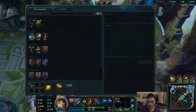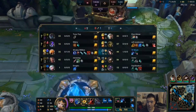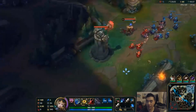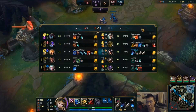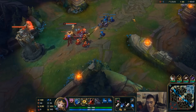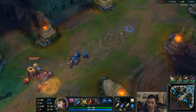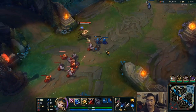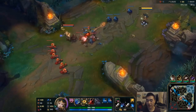He goes back with 1700 gold and goes for Sheen first. I thought he'd go for Tiamat first, but those two long swords are going to turn into Tiamat and that's when the farming really starts. He farmed really well — 44 CS at 5 minutes 45 seconds. That's really amazing, especially accounting for recall and running back to lane. All of that is because of wave management and CSing well under tower.